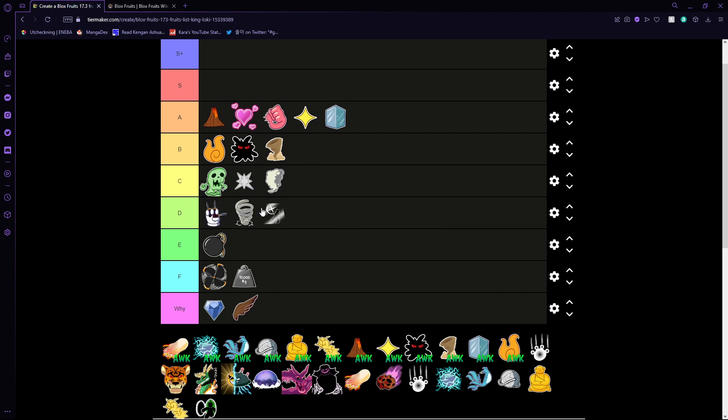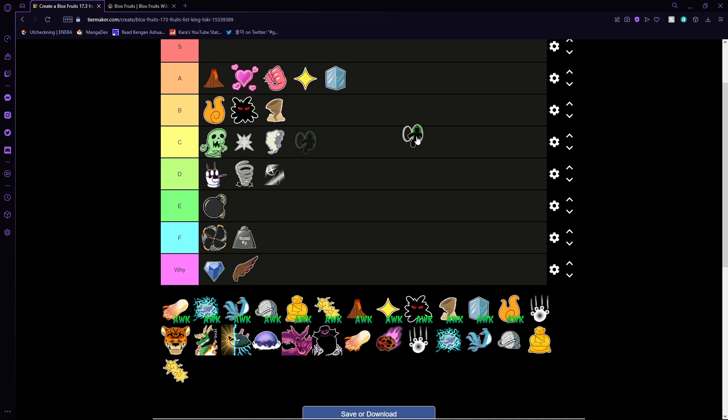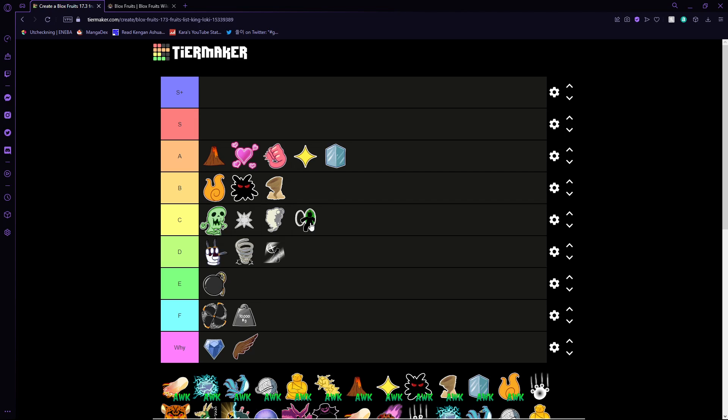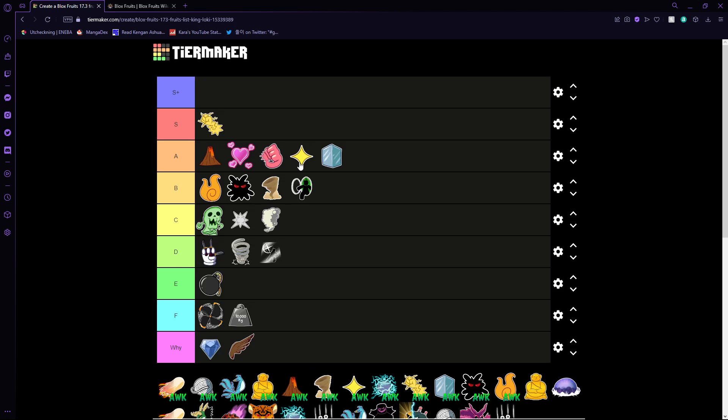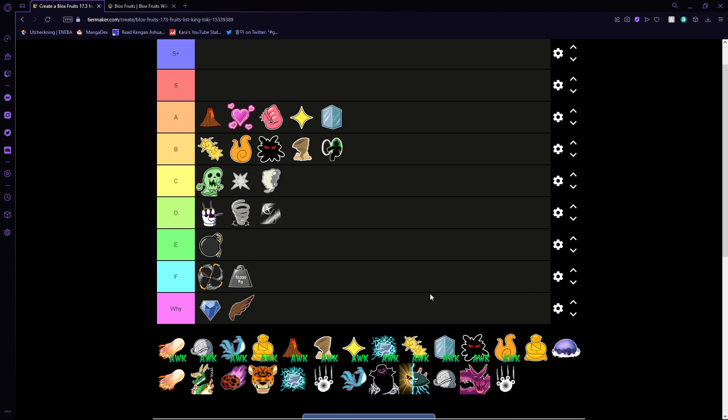Dough is kind of a gimmick so I'll put it there. Door — if you want to talk versatile, it's the fastest fruit for teleporting. It has a niche thing so I guess it can be low B tier, but I don't think it's good for anything other than teleporting. Quake v1 — I'm not sure if it got reworked or not. I don't want to put it in A tier because I don't think it's that good, and it's not worse than Mera either. Dark is not better than Mera nor is Sound.